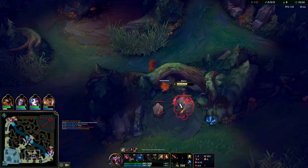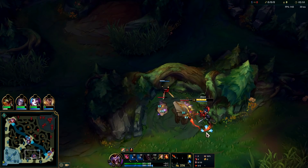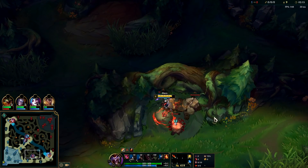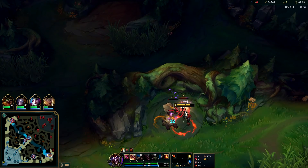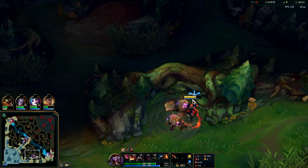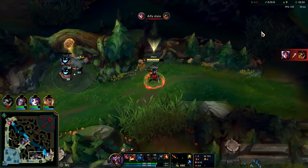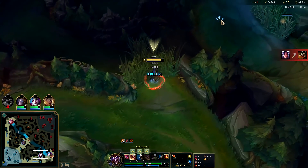I think our comp out-scales theirs. The main thing is positioning against Master Yi — not giving him free resets — that's going to be really important. We'll get these camps down to half health, drop the box, and leave. You realistically want to get them a little under half health, then the box can seal the deal. We don't seemingly have anything to gank here.